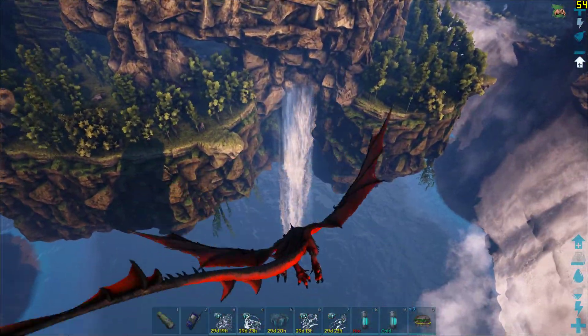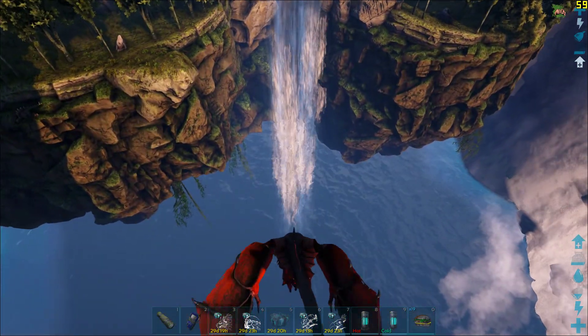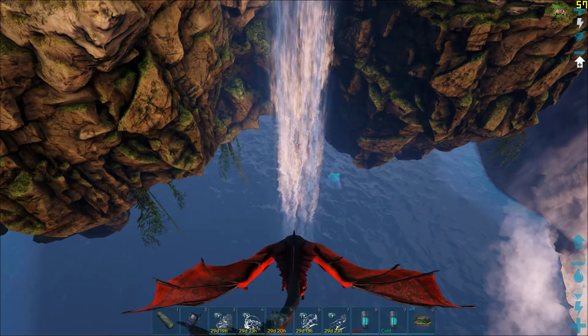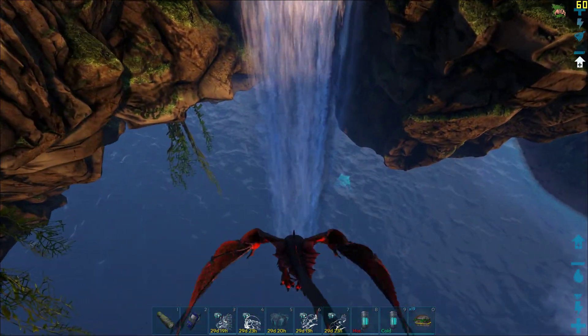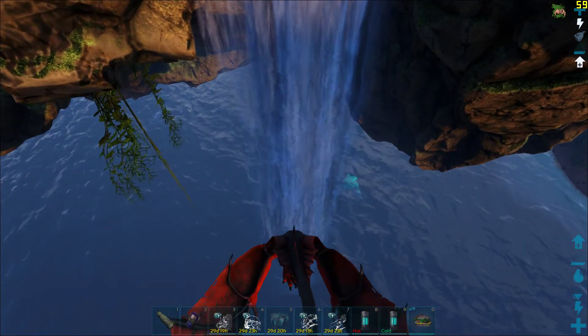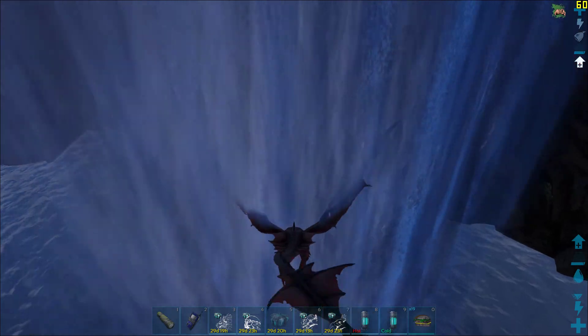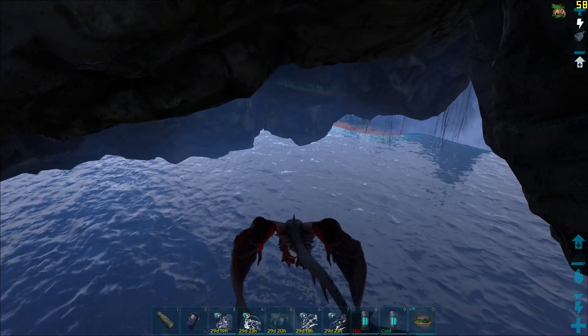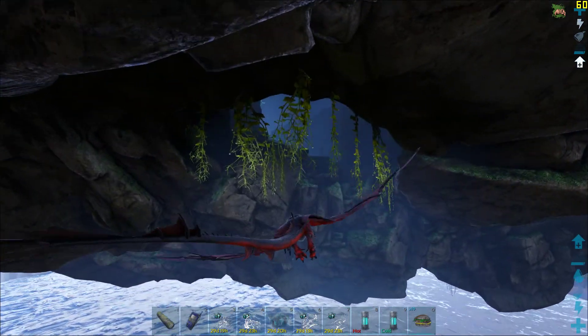I'm going to be using a wyvern for this. Now you can use any flyers because for this particular cave flyers are allowed — there is no restriction on any flyers, even on official servers. You do not need to have any specific setting enabled for flyers. So I'm going to use the fastest flyer in the game, which is the wyvern, and navigate through this hole in the cave.